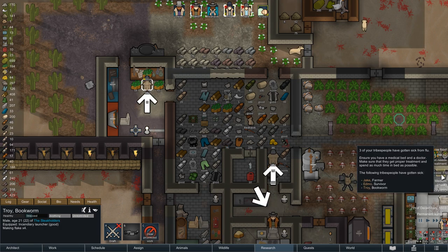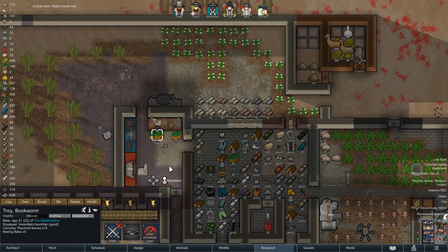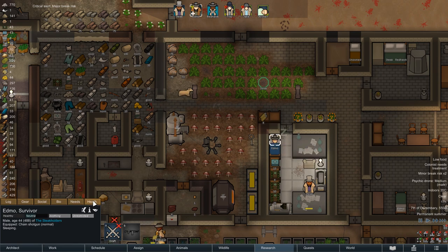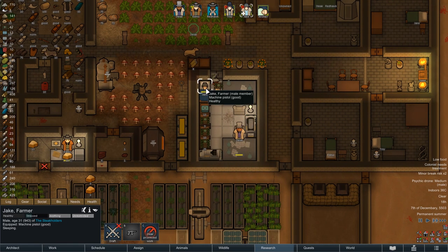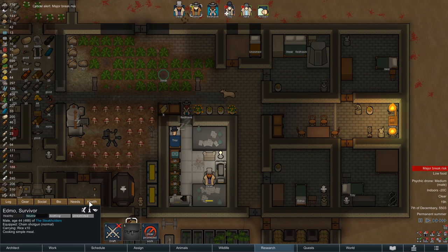Things unfortunately take another turn for the worse as Jake, Edmo, and Troy all come down with the flu. On the bright side, our Dr. Redhawk is fortunately not affected, and since our three colonists are otherwise healthy this will not be anything life-threatening. Still, I have a feeling that the steakhouse's production will take a slight hit in the near future. Before the night fully sets though, everyone has already received their treatment, so hopefully this is all going to be just a slight bump in the road.